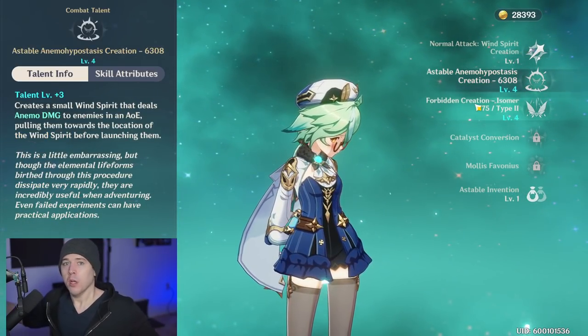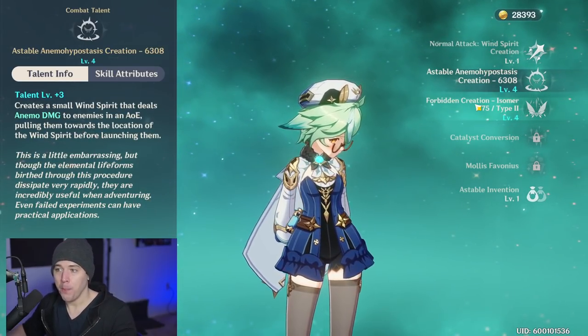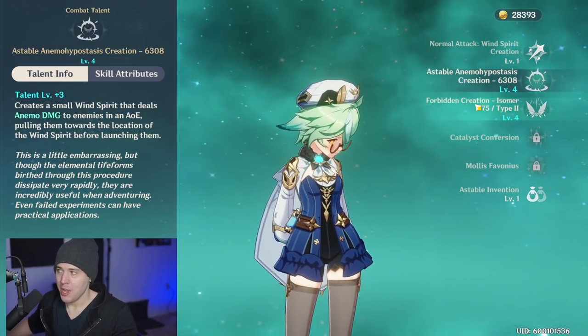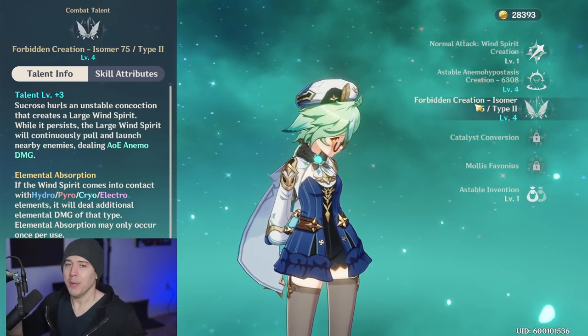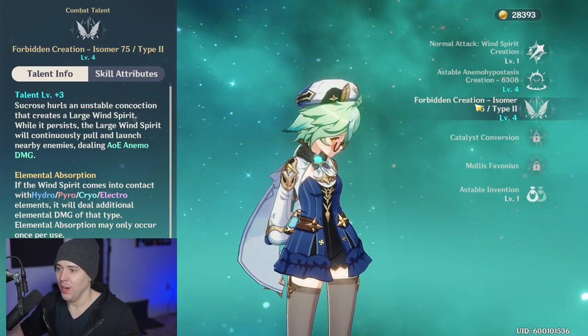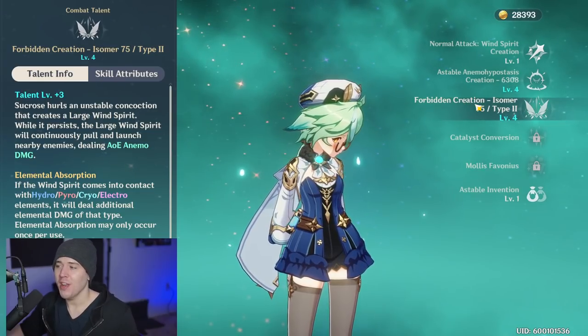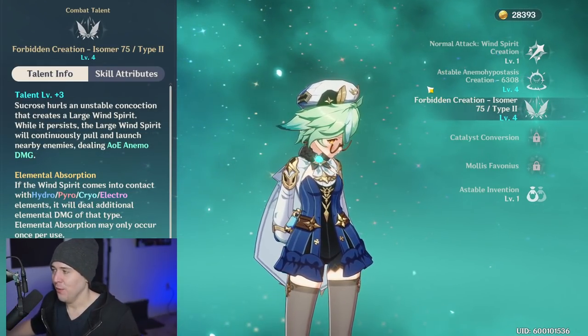Her elemental skill does anemo damage and groups things together. It's going to help you do big burst damage and has that very important anemo damage type. Her elemental burst does the same thing — groups up enemies again, deals anemo damage so you can proc that swirl effect. It also has the elemental absorption effect, which can help with higher constellations, but you don't need it for the big damage.